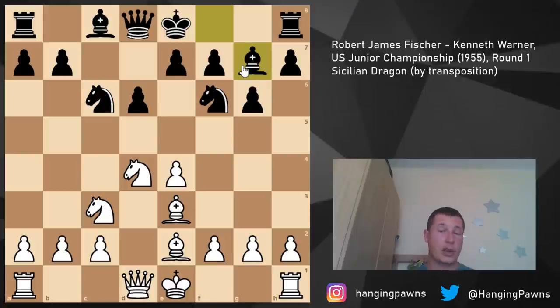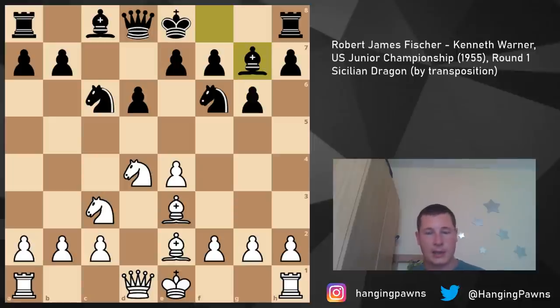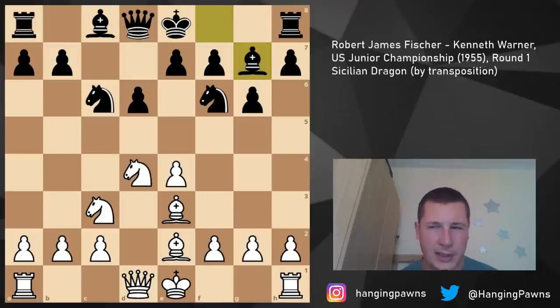After g6, Fischer goes for the Yugoslav attack with f3, queen d2, and castles queenside. After bishop to g7, we have transposed into the Classical Dragon Sicilian. By playing this move order, Black is in a way outsmarting White and making him play a less ambitious setup, since the bishop is on e2. Most Fischer games against the Dragon feature bishop c4, f3, queen d2, and castles queenside - like Fischer-Larsen 1970. In this position, the most popular approach on the highest level is to castle kingside.